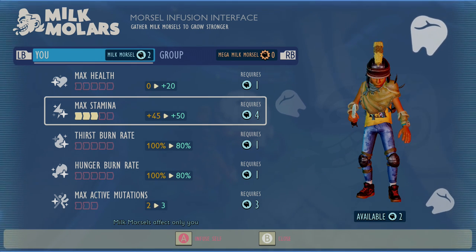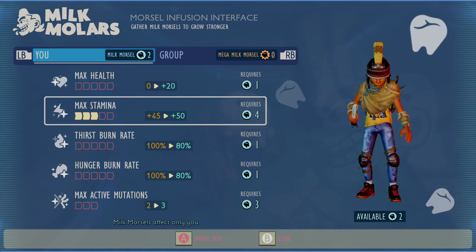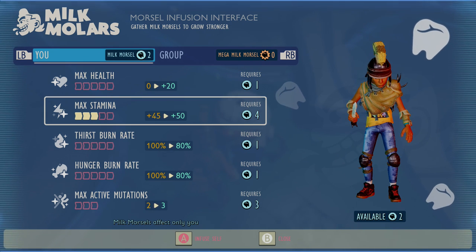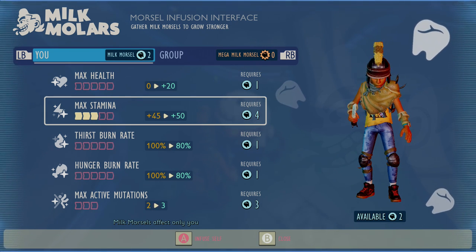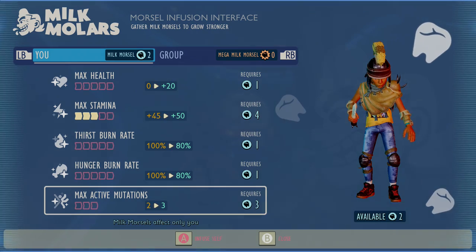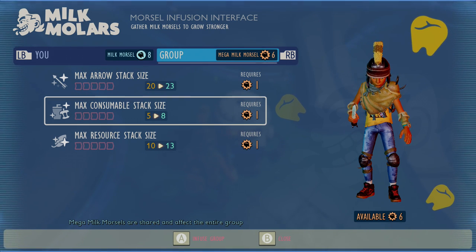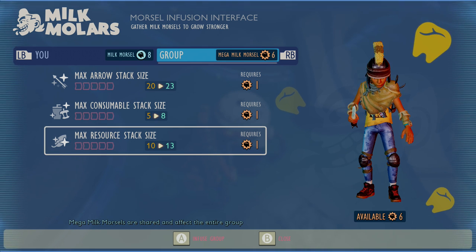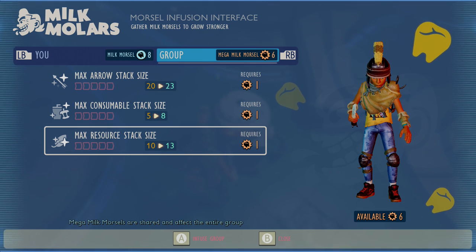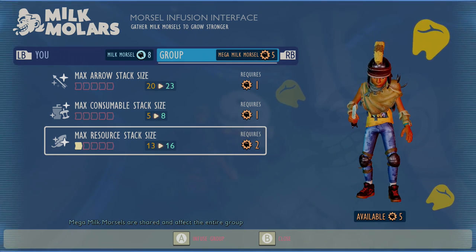It starts at two, so it's going to cost you three points just to increase it so you can have three mutations, then four points to hold four mutations and five points to hold five mutations. The rest of the stats increase by one, two, three, four, five. So to increase your max stamina completely — all five upgrades — you're going to need 15 of the milk molars. To complete all of this you're going to need 72 milk molars. There's no way to reset them; the devs haven't said they're going to add it just yet.